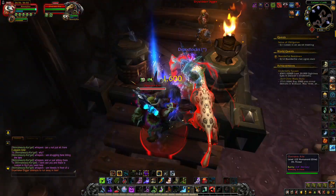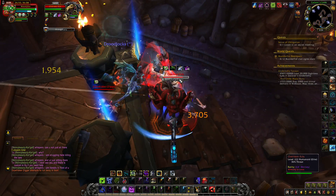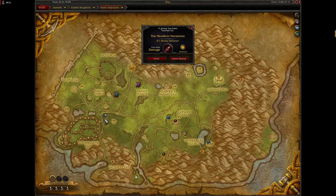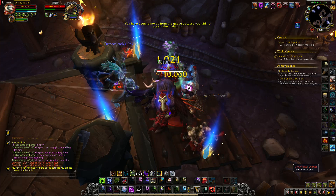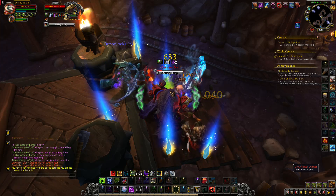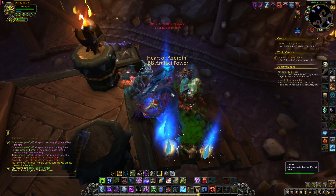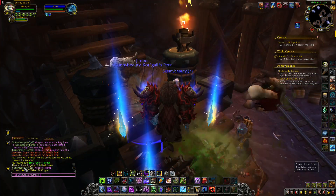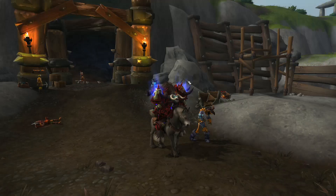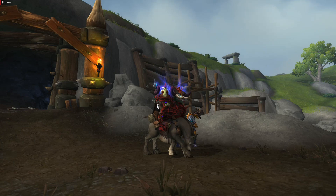Overseer Krix has a chance to drop a little donkey. The entrance to the cave is here. This is the mount Overseer Krix can drop — it's a unique model.